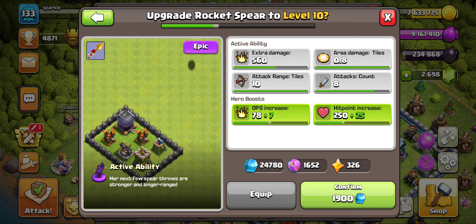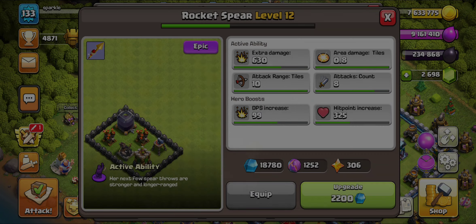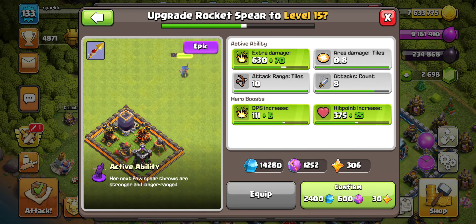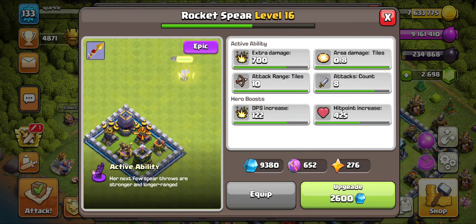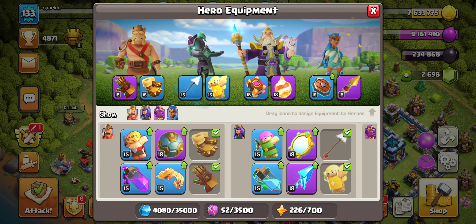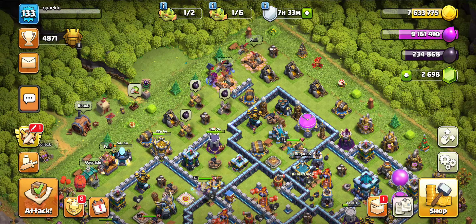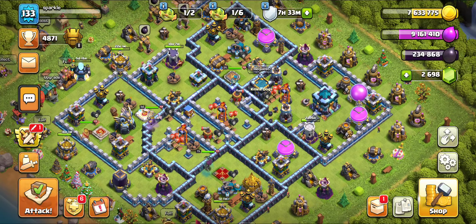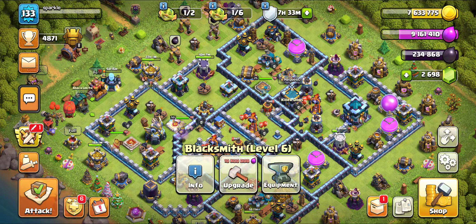Okay, we're halfway there. The reason why I'm upgrading the rocket spear is because it pairs so well with the seeking shield. They work very well if you're doing air attacks — they can pick up valuable buildings like an inferno tower or an air defense, and then you can put your dragons or electro dragons in and they can go to the core of the base. It's pretty useful equipment.